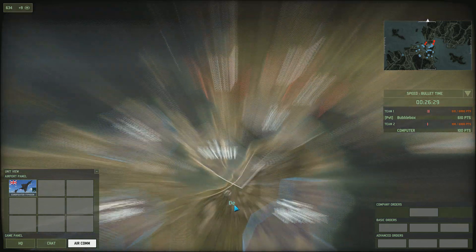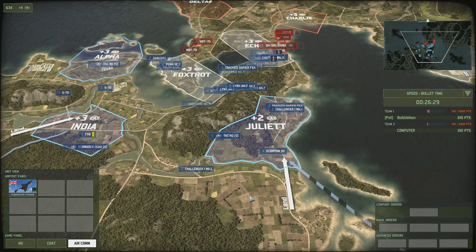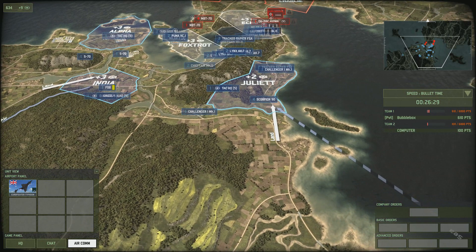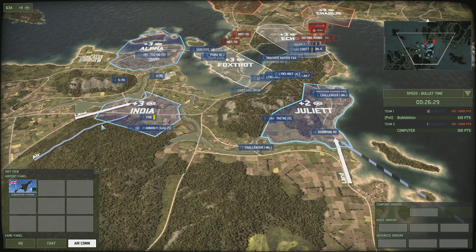Another important aspect of the map is the reinforcement entry points scattered around. The white arrows indicate entry points for land reinforcements, and your team needs to control a zone with an entry point to call in reinforcements. If multiple entry points are under your control, reinforcements will take the shortest path to reach the battlefield. The long thin blue arrows marked 'air' are entry points for planes, the long hashed one marked 'sea' is for ships, and the white ones are for land units.